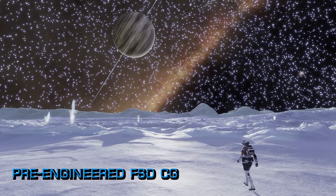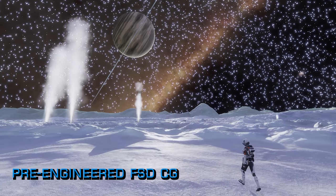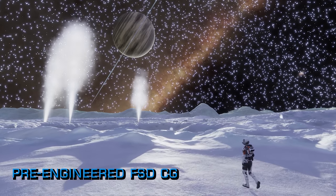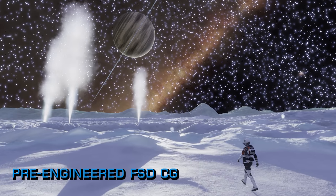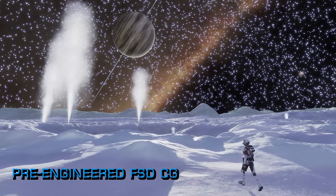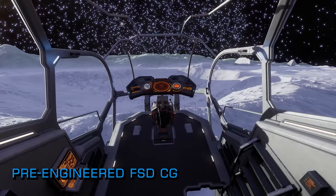We're seeing reports that both ends of the CG are moving at quite a pace as commanders jump in, so it is possible the CG will end early in the bubble at least. The Colonia end of the CG is apparently having trouble supplying the necessary goods, as the limited stocks of required items in the region rapidly dry up.